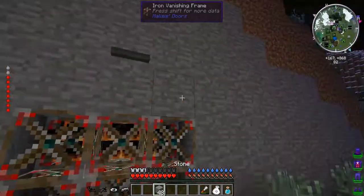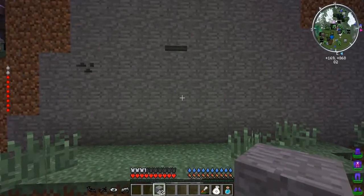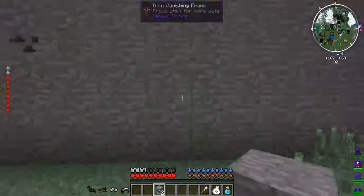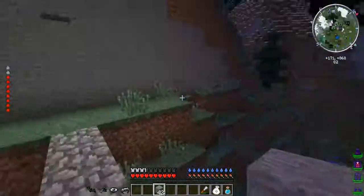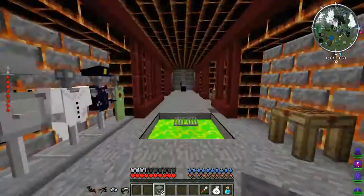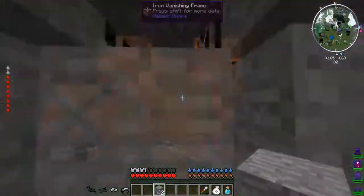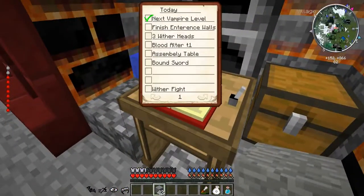Another cool thing - look at that! Now it does wiggle a little bit but I think that's good because I don't think you want to have a completely perfect secret wall. There is also a big sensor there that might give it away too. So now we can check off 'finish entrance walls.' I think we're going to do the blood altar and skip the heads for today.